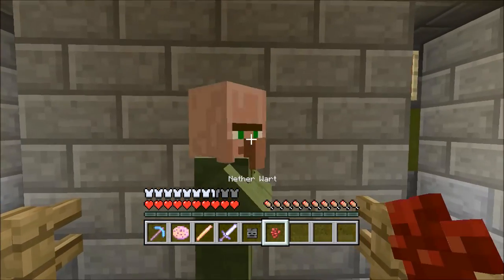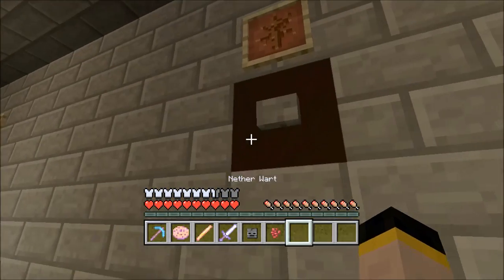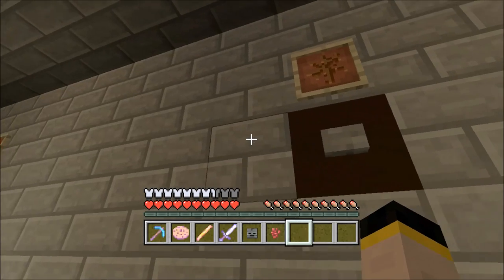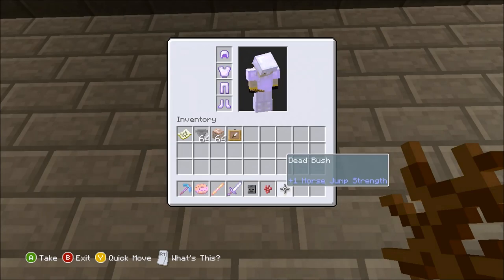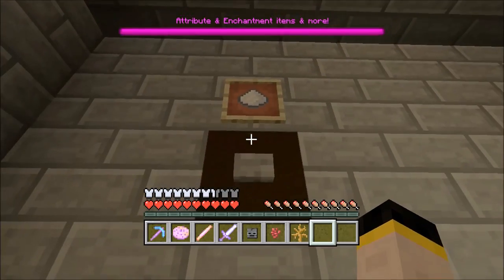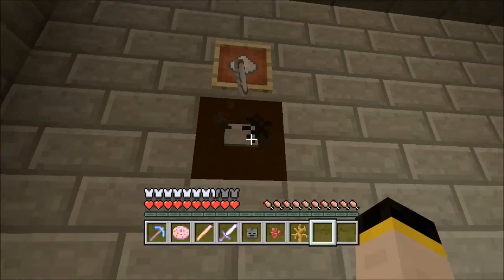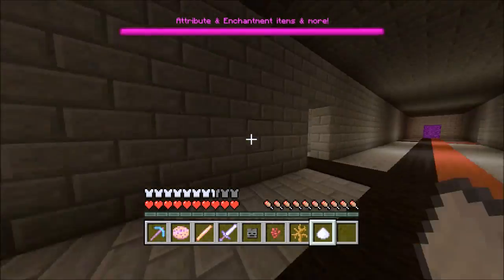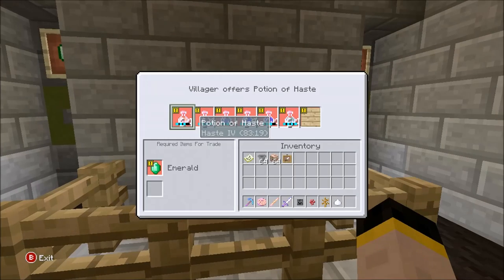This actually has mob follow, so any nearby mob will follow you when you have this in your hand - like holding their food basically. Let's have a look at this dead shrub. These don't actually have a meaning at the moment, but it does plus one horse jump and strength. This on a prison raid server - using sugar would make you run fast. Oh my goodness, that's fast!